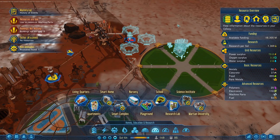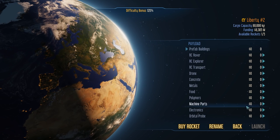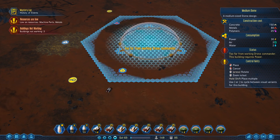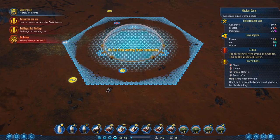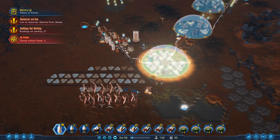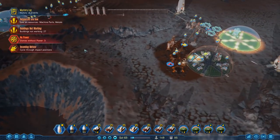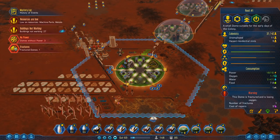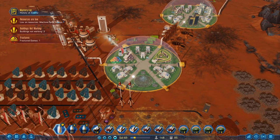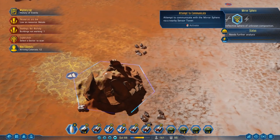How are we doing for polymers? Not great on polymers or machine parts — we might need to just order another cargo ship. We're going to build a bigger dome — we need 25 polymers and 80 metal for that. Domes don't have power — that's really bad. And a meteor! Oh, this is going to be bad. I think a meteor came in and dinked the dome. But we can scan this sphere — attempt to communicate.